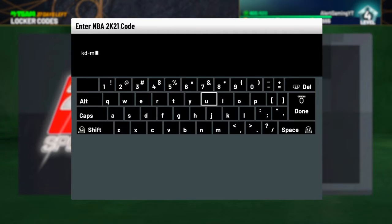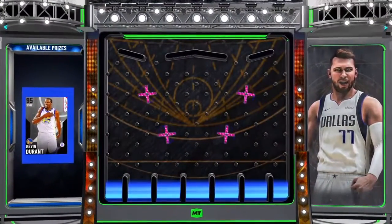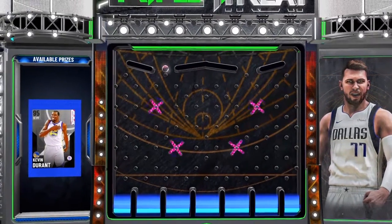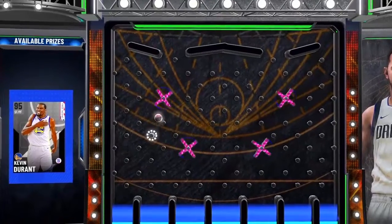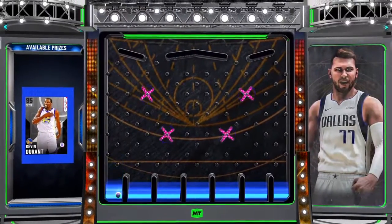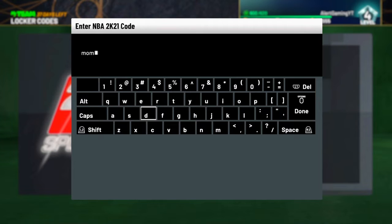For our first locker code it's the KD MyTeam Signature Challenge. Big shout out to 2K — I know y'all been getting heat for not dropping dark matter galaxy cards, but we like our free things. The reward is a 95 overall Agent Kevin Durant. This one lasts five games, so make sure you use it to complete the signature games if you're grinding XP or trying to max out the battle pass before next season.